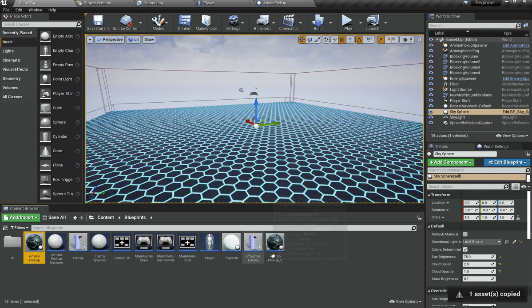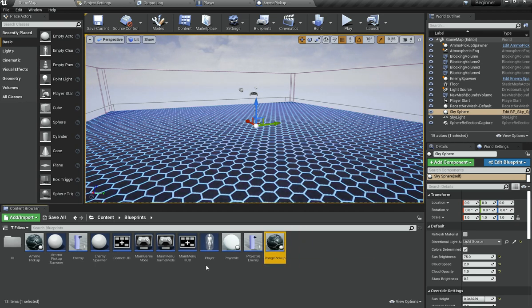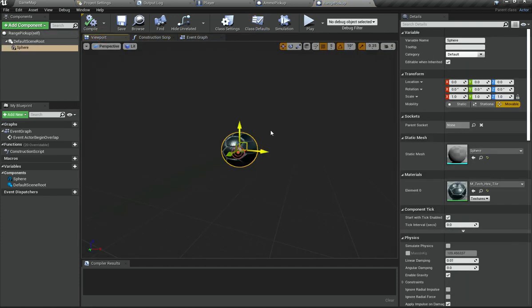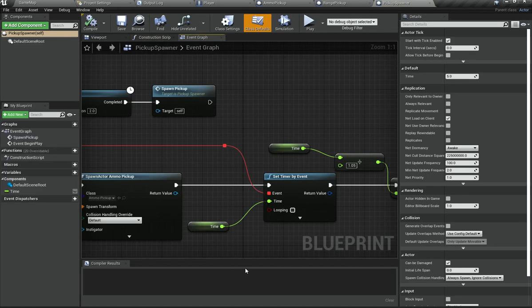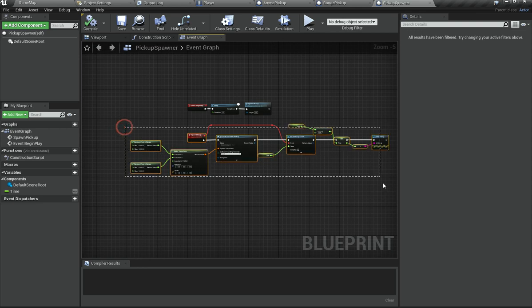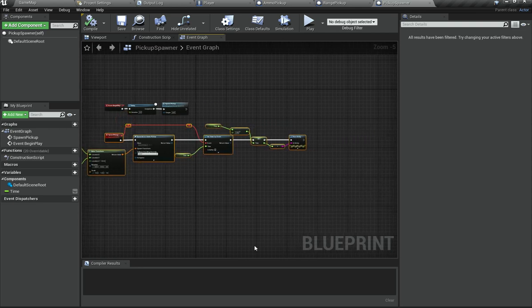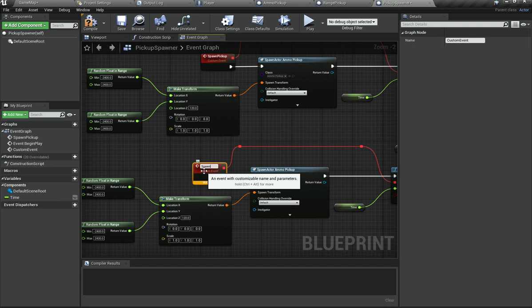I'm going to paste it and rename it to Range Pickup, since it increases the range. I'll keep the same shape but change the material. I'm also going to rename my Ammo Pickup Spawner to just Pickup Spawner since it's now going to spawn all pickups. Then I'm going to add a spawn event for the range pickup.